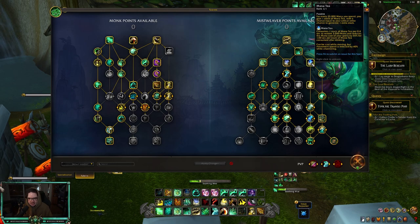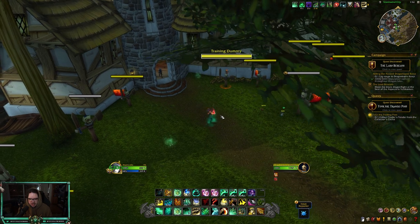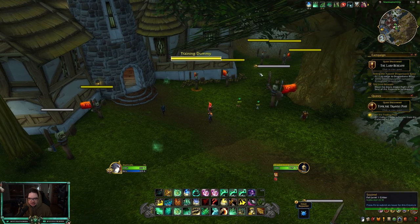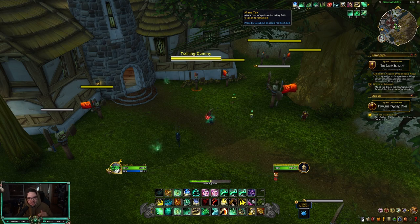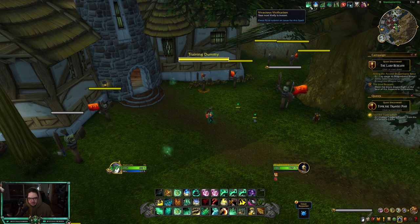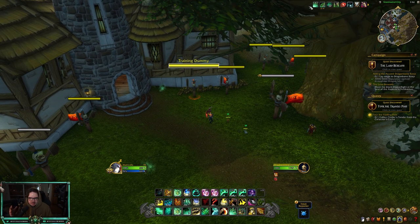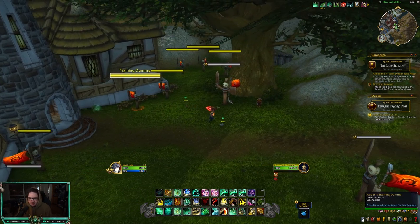So if you consume five stacks of Mana Tea, you get a buff for five seconds that reduces all your spell mana costs by 50%. You can see right now I have 20 stacks. If I consume, say, 10 of them and cancel it, I'm going to get a 10-second buff that makes spell mana costs reduced by 50%. I think the skill with this new rework is consuming enough stacks without depleting all of them — balancing that buff is going to be really important.